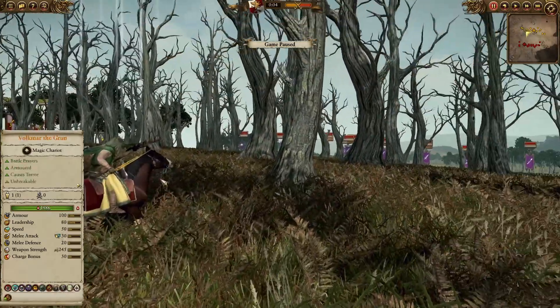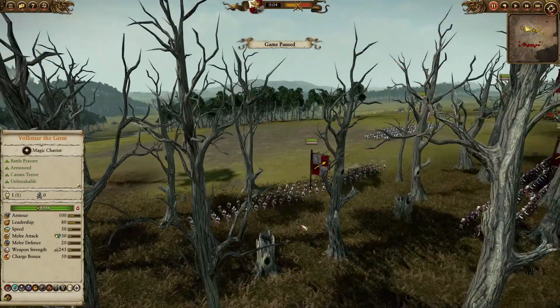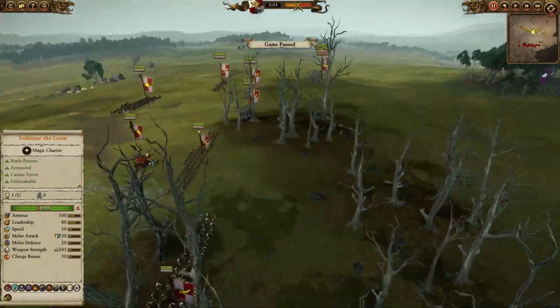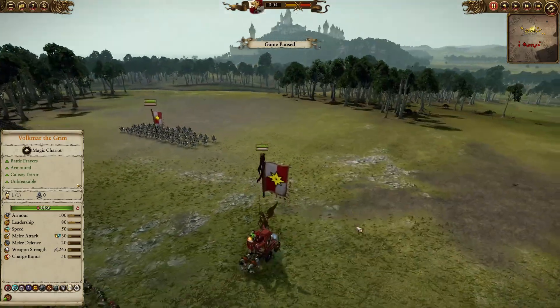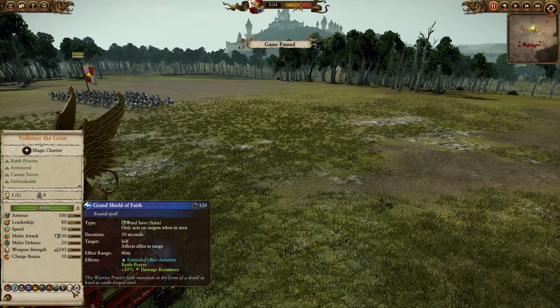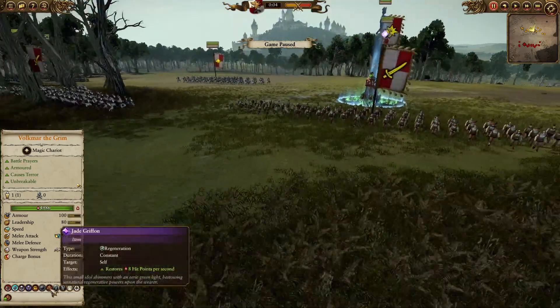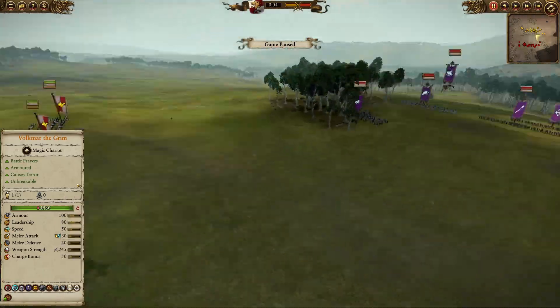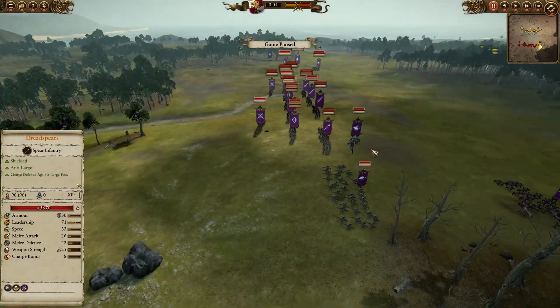With a bit of support from Warrior Priests they're gonna do really well. For my caster I have a Lore of Life caster with Earthblood and Regrowth — the only three things I could bring. For Volkmar's kit we have the usual stuff: Grand Soulfire, Grand Shield of Faith, Grand Hammer of Sigmar, Banishment, and Jade Griffin. That's it for my army.